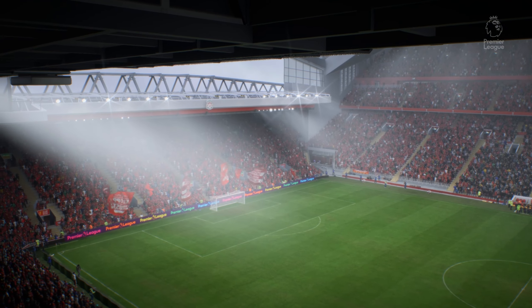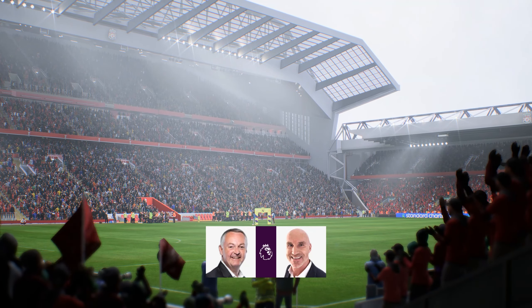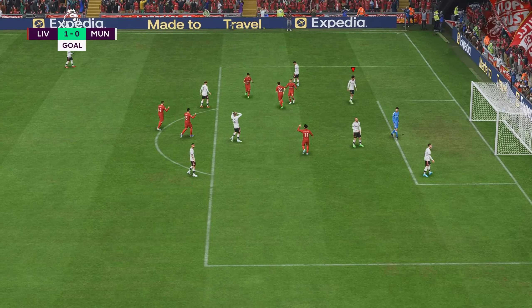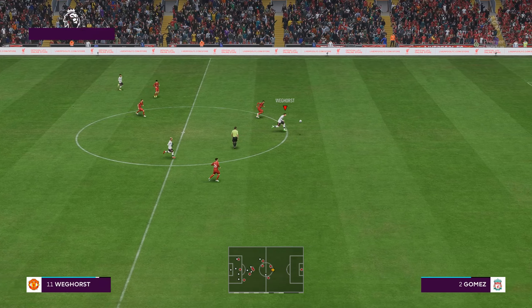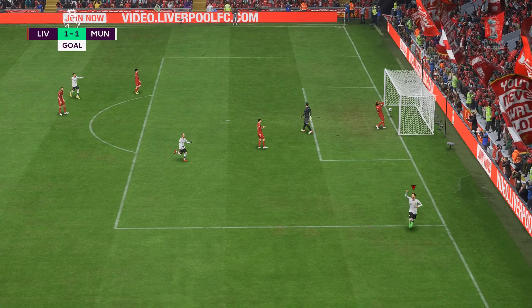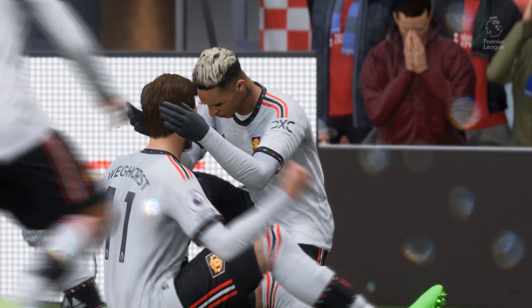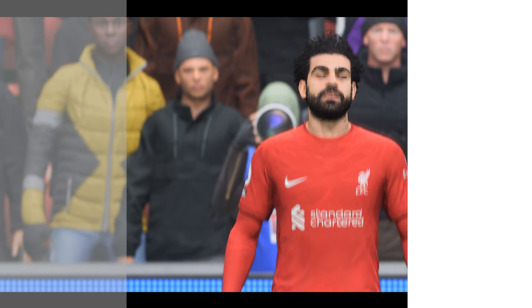Moving on now — the North-West derby. We go all the way to Anfield to face Jurgen Klopp's Liverpool. 39 minutes in, unfortunately a favourable ball falls to Diogo Jota and he manages to smash it past David De Gea. Looking for a quick response, Weghorst has been released past Joe Gomez and tucks it neatly past Alisson. What a blinder. The Dutchman has hit the ground running since joining Manchester United. Ultimately, the match ends in a 1-1 draw.